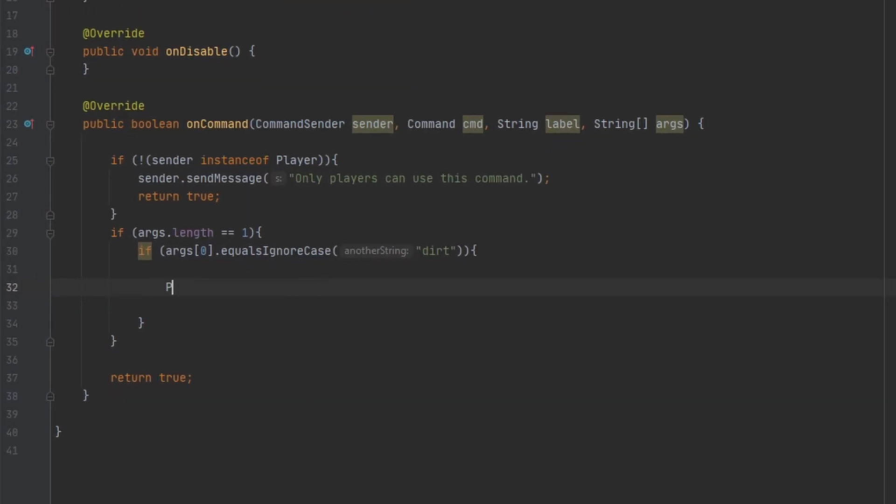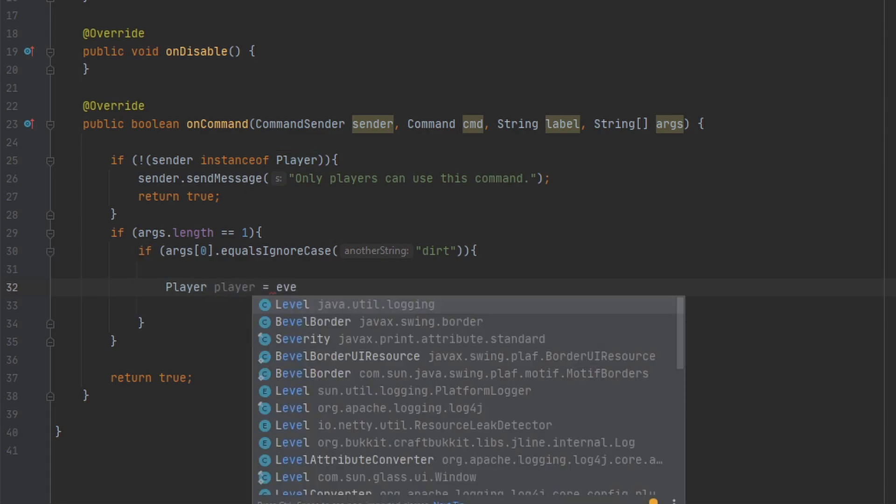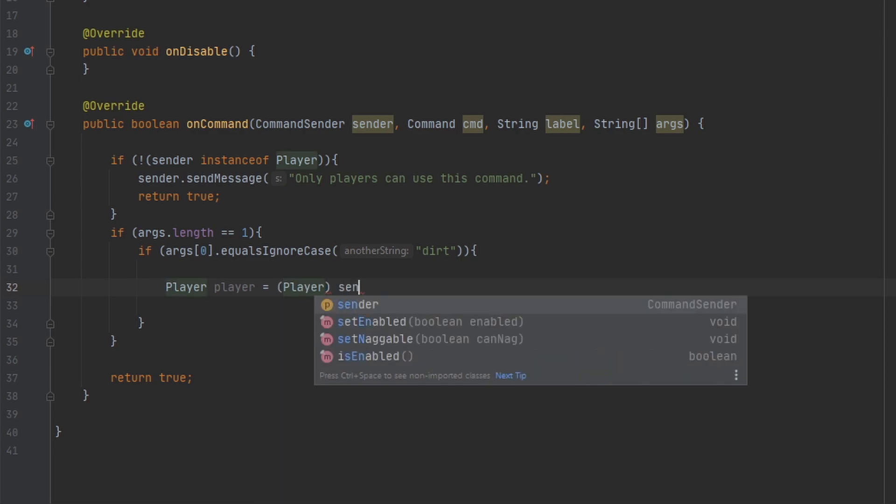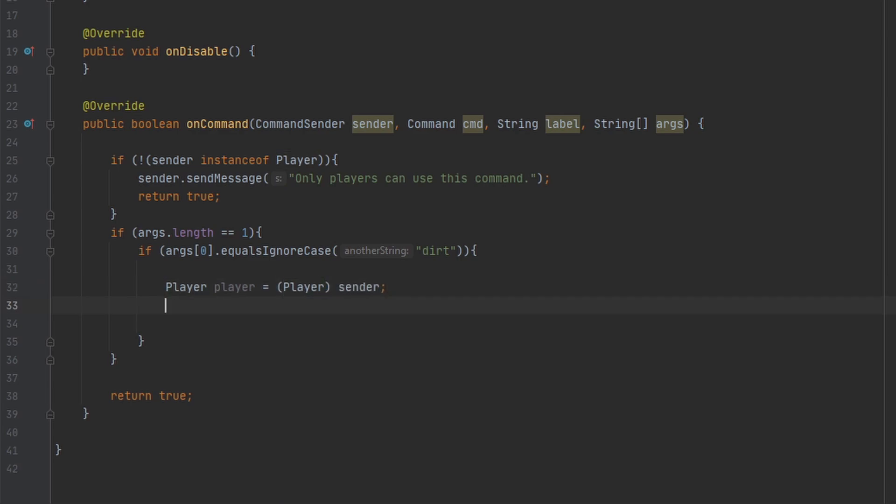First thing I want to do is get the player from this instance, so we're gonna create a little player variable here. This is not an event, we are doing a command, so I'm gonna cast the sender to a player.